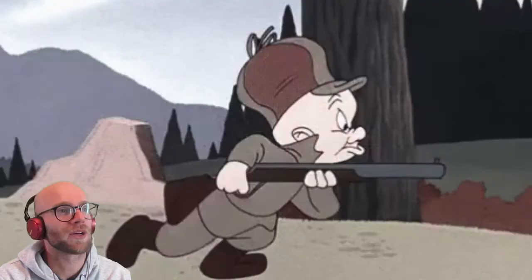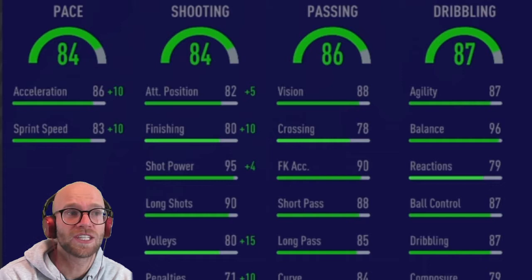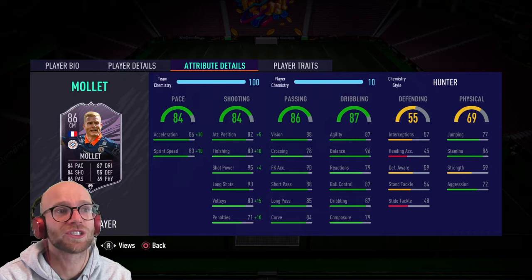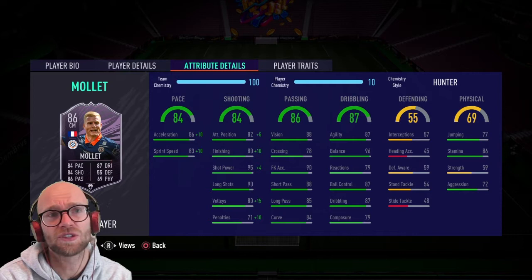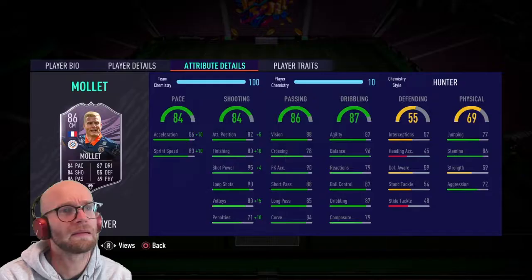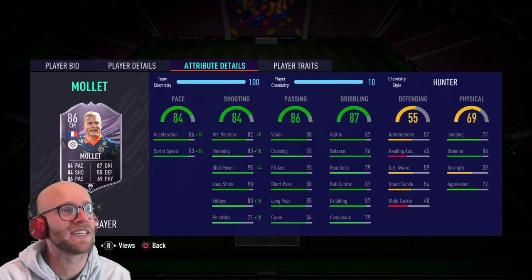For a chem style I'll drop a Hunter on him — boost the pace by plus 10, boost the finishing up to 90 and the shot power up to 99 — so he will have great pace, shooting, and dribbling. His passing for a center mid is also very good: 88 vision and short pass, and 85 long pass, so yeah, an all-round card. His physicals are average with 59 strength and 72 aggression. Defending is not that great: 54 stand tackle and 48 slide tackle, so definitely don't use him as a CDM. I would not even use him as a center mid just because he cannot get those tackles in. You'd rather have this card as a CAM for sure.